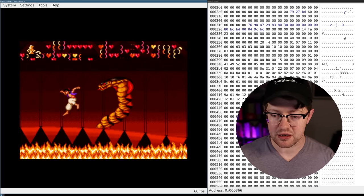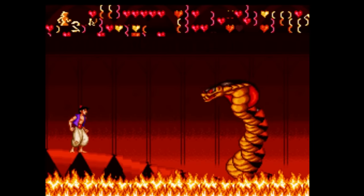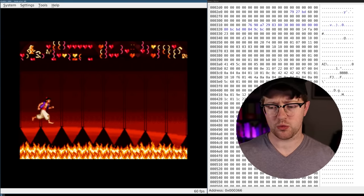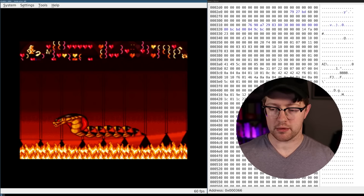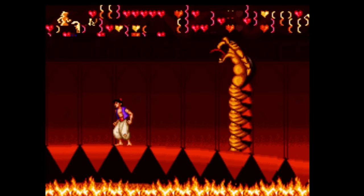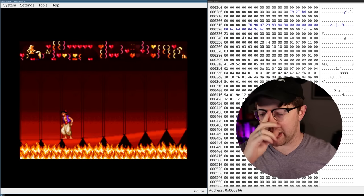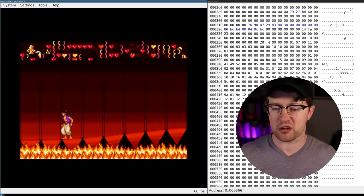Easy. 1 hit. 3 hits. Jump. Oh God. Hit him again. 4 hits. 5 hits. 1 more has got to be it, right? How many lives do you have? Let's go. That's what I thought, man — 25 years later, I finally beat your ass. Only had to completely hack this game to do it, but all's well that ends well.